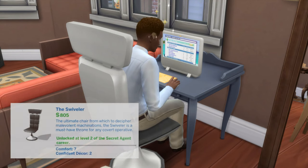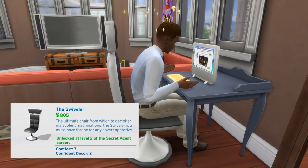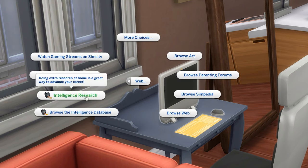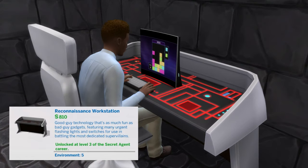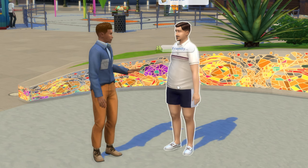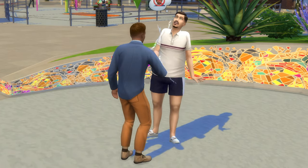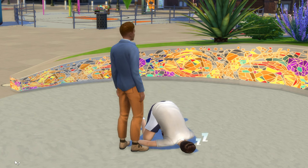At level 2 you'll unlock the swiveller desk chair, which can have a confident emotional aura enabled. You'll also be able to do intelligence research on a computer, though from experience that doesn't really do anything. At level 3 you'll get a matching secret agent desk and unlock the tranquilizing handshake interaction — a mischief interaction that causes the target Sim to pass out, which can be quite fun.